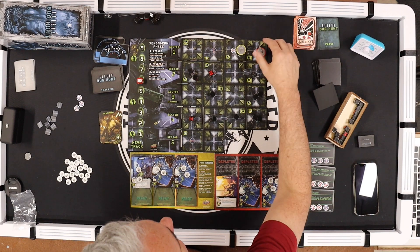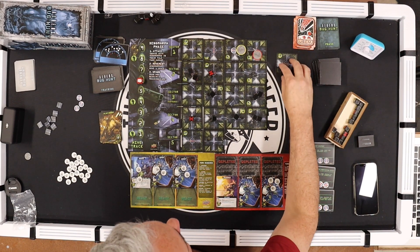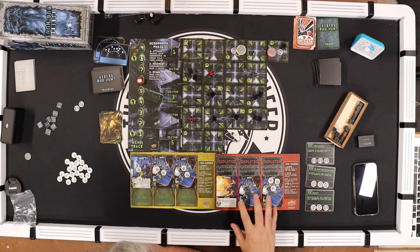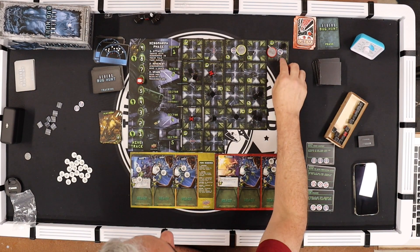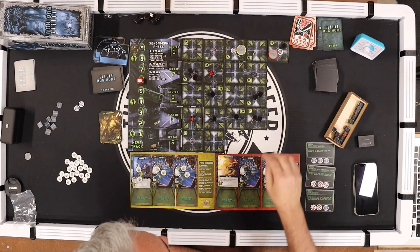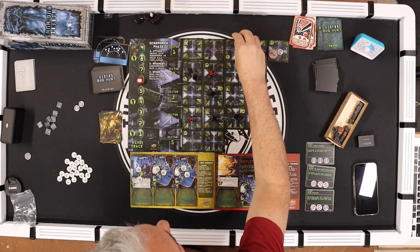She moves here, has to reload — cannot fire. Next card — a grunt fires at this one and kills it. Two alien cards drawn back to back: xenomorph attack — no aliens in my spot. Movement: these two move off, bumping the tracker; this one moves up, bumping it again; this one moves here, that there — and one moves off bumping it once more.